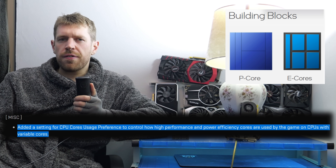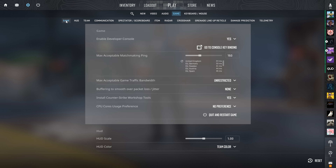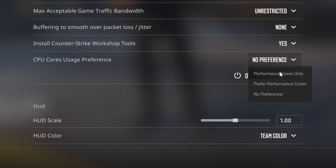How do you know if this applies to your PC? Just go to here in the options of CS2, and if this option is visible, then it applies to your PC. Otherwise, ignore this video — but still watch it and smash that subscribe button.